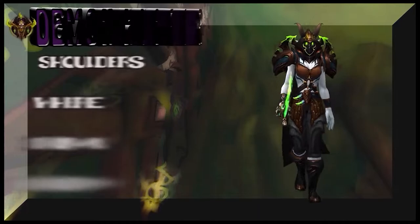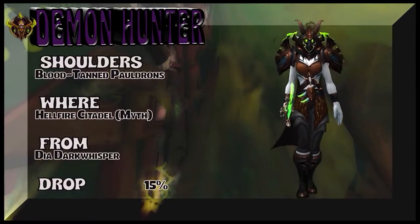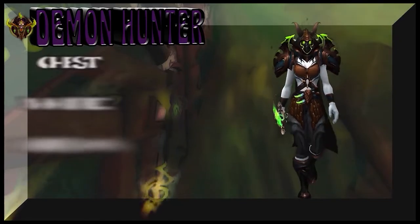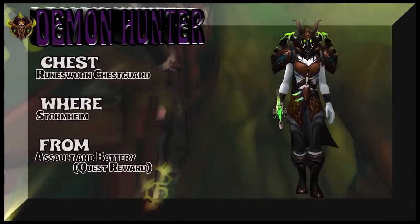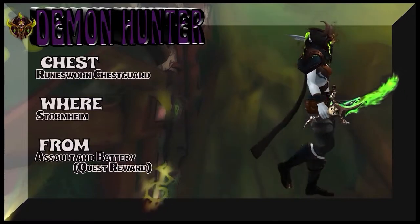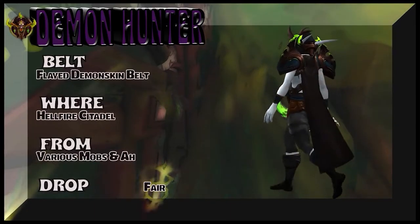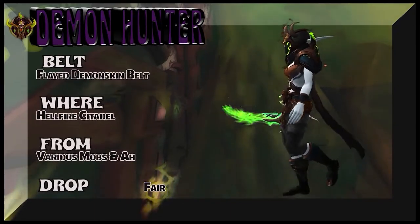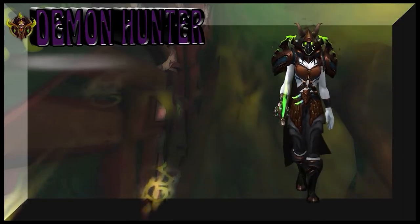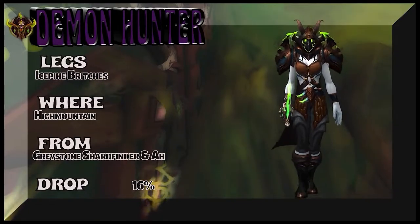Going with a little bit of dark brown, gray, blue, and fel green. Starting off with the shoulders — Blood-Tanned Pauldrons from Hellfire Citadel mythic, Dia Dark Whisperer is the boss, 15% drop rate. It's part of a rogue tier but recolored for other leather classes. The chest is a quest reward — Assault Battery is the name of the quest, a super easy get from Legion. The belt — I might have made a mistake, not sure if it's mythic or regular — various mobs or the auction house. The legs are Icepine Bridges, which are High Mountain from Legion, drops from Graystone Shardfinder or the auction house.